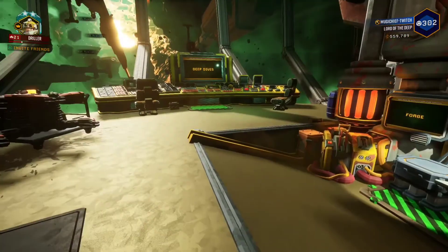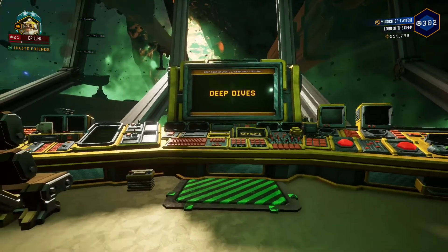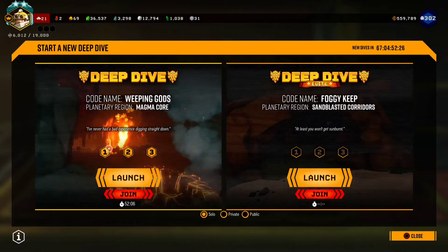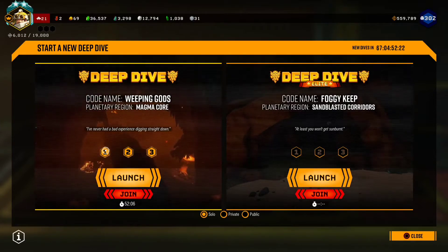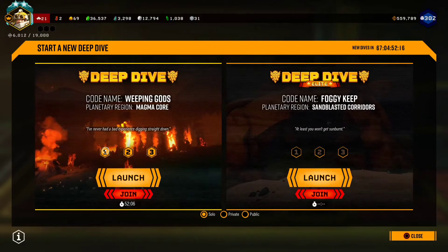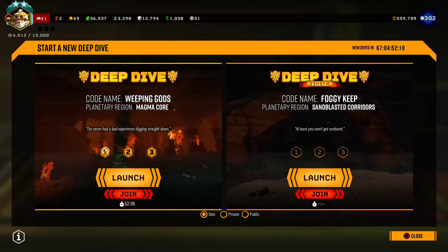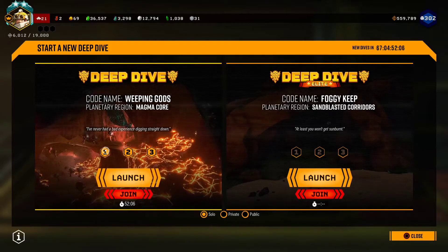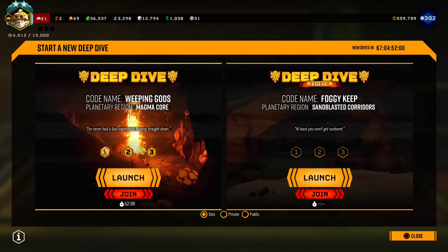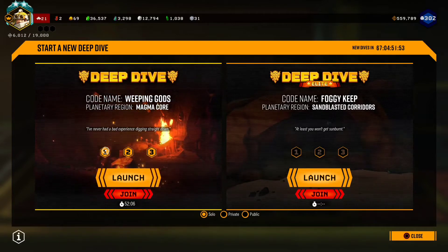Now for our third part I'm going to tell you how you can effectively use this no spawn hack for the deep dive, and also for the elite deep dive. Our first mission was an egg hunt with the secondary mission being a mini mule repair. With an egg hunt mission you can set your internal clock back say eight to ten minutes on your PlayStation 4 or PlayStation 5, and that will allow no enemies to spawn for eight to ten minutes.